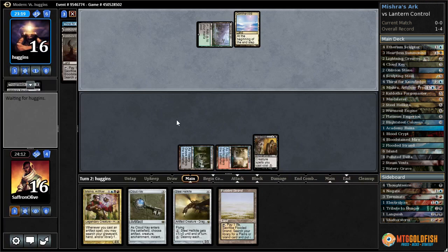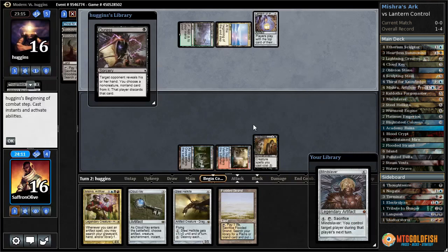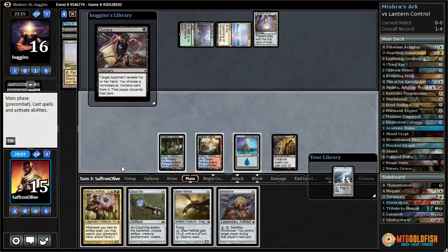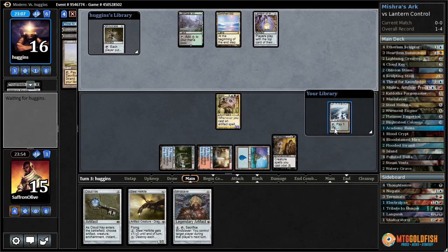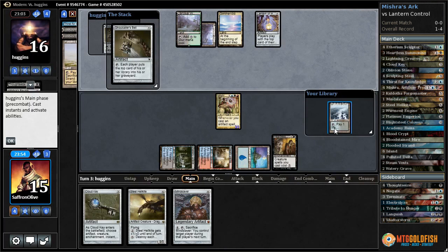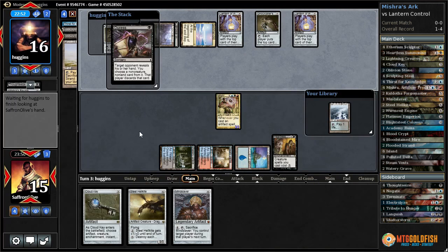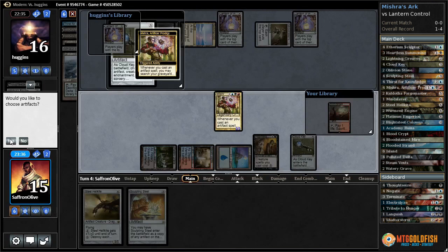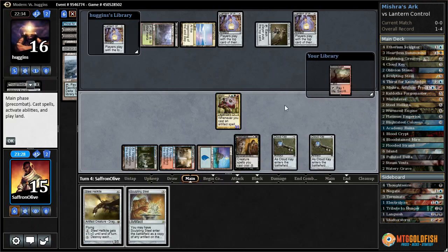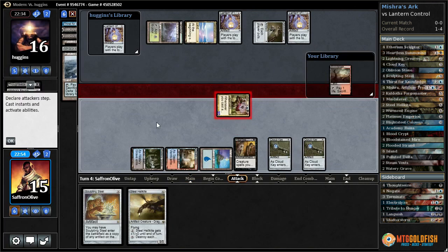We're still one turn away from just going Mishra into double Steel Hellkite. Lantern Control - so we get to see the top cards of the library. We have a Mind Slaver on top - that's a good one to draw, not a land. Flooded Strand, crack it, get an Island. Opponent has Duress on top which can take our Mind Slaver. We get to play Mishra, pass the turn. Our opponent can Duress the Mind Slaver. I wonder if they mill our land. They need an Ensnaring Bridge to stop our Steel Hellkites. Ghoul-Caller's Bell, Lantern, Duress - takes our Mind Slaver. They mill the land. Sculpting Steel on top - so we draw a Sculpting Steel. We're just going to go Cloud Key, get a Cloud Key on artifacts.